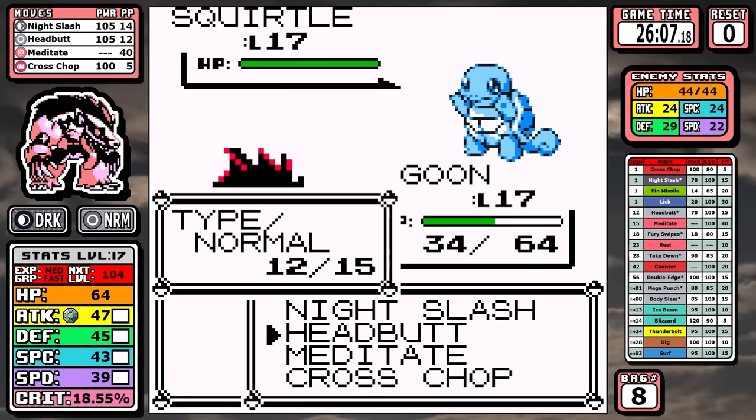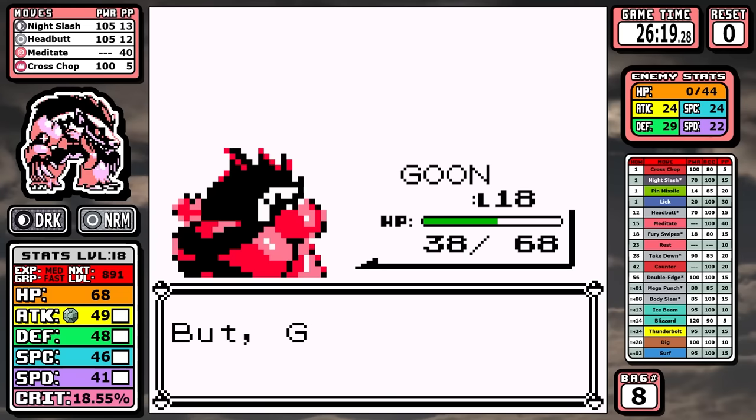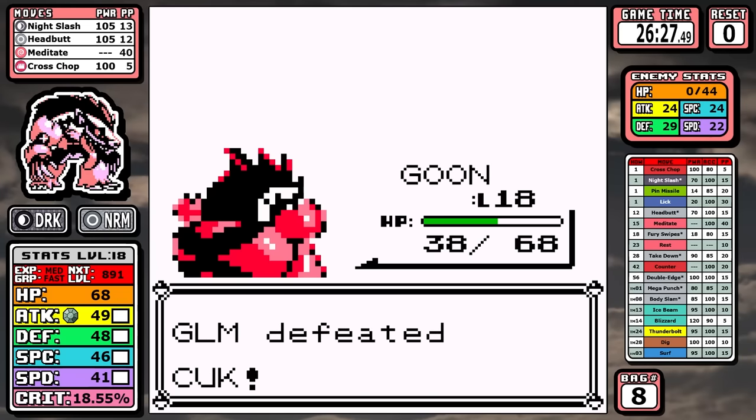It's worth noting I made a mistake with the ROM — my level 18 move was supposed to be Fury Swipes and I accidentally put in Fury Attack in the code. It's insignificant but I just want to point it out.